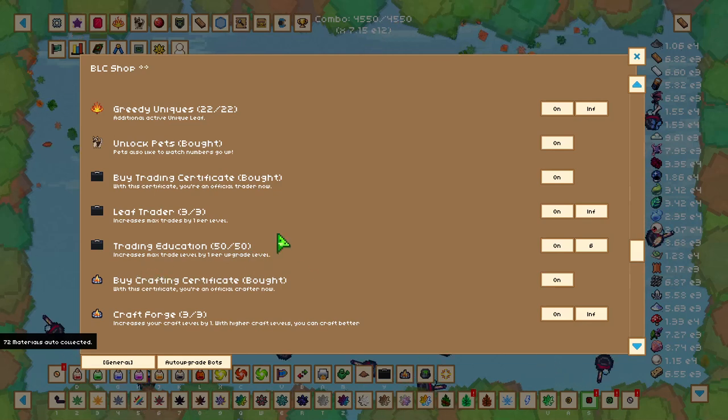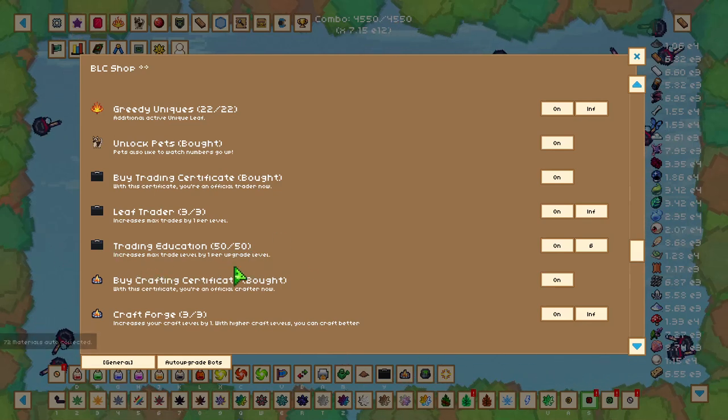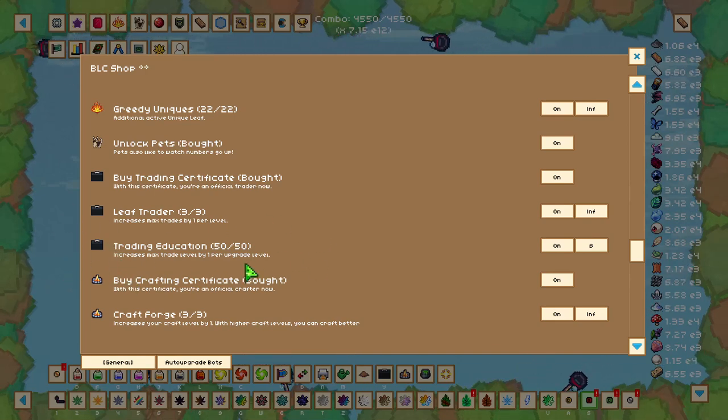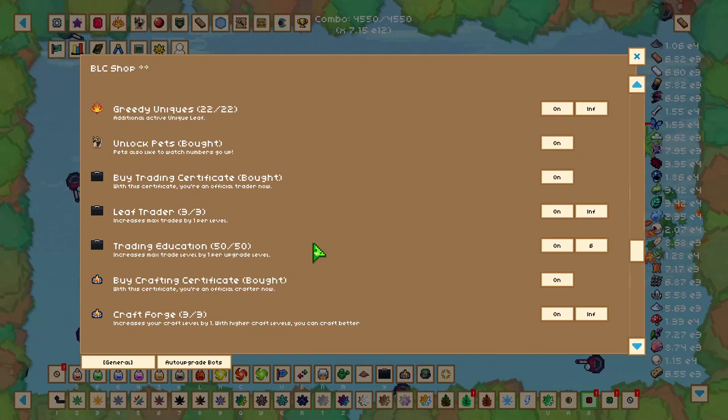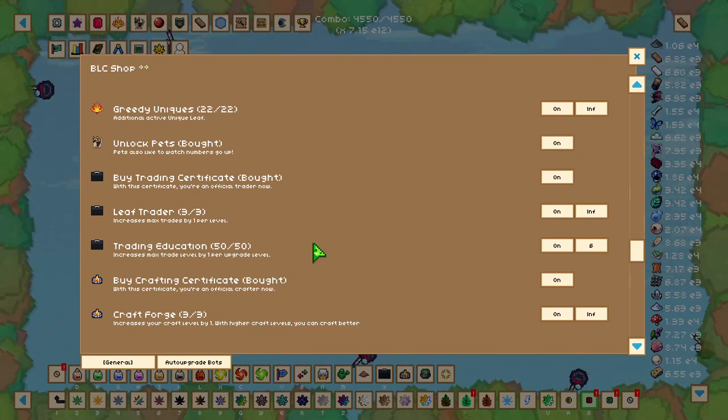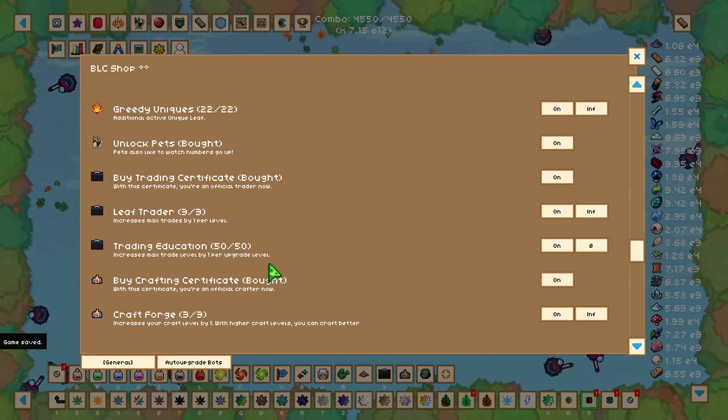Trading Education increases your trading level, meaning instead of trading 10 normal leaves for 5 gold leaves, you'll be trading 100 normal leaves for 50 gold leaves. It simply increases the amount of leaves you get per trade.